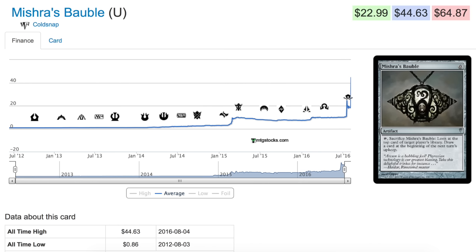We'll begin with Ice Age and Alliances — those were two terrible sets. I remember playing them, and that's how I accumulated my collection. People would sell me their collections because they were quitting the game. A lot of people quit during Ice Age and Alliances, and there's no question why — just take a look at the cards. They were not fun to play with.